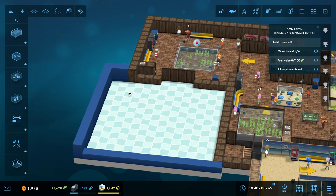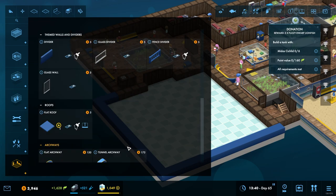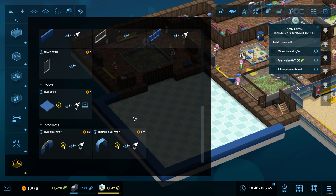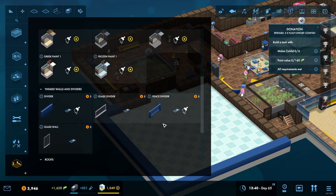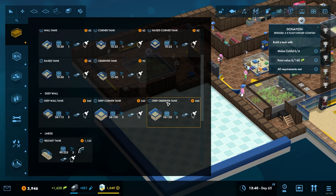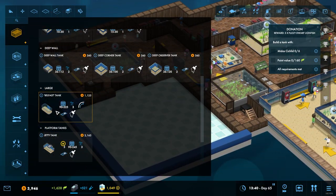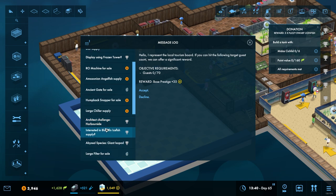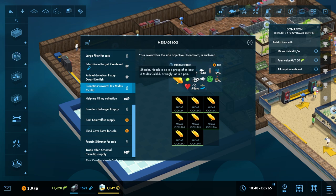Over here we might have a little bit of decor of some description - trying to think what that might look like. From a tank perspective, I think we have a jetty tank and a Belfast tank which we could potentially use. The cichlids we want to get in - how big are they? They will grow up to size 10, we have eight of them, so we need a tank of at least size 80.